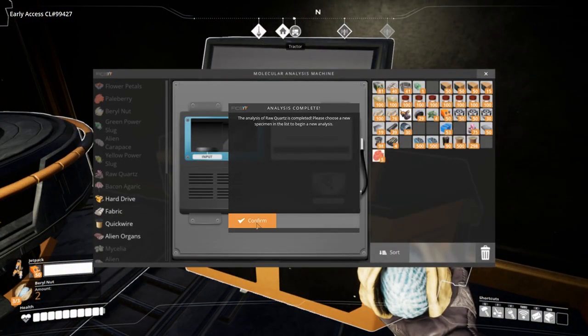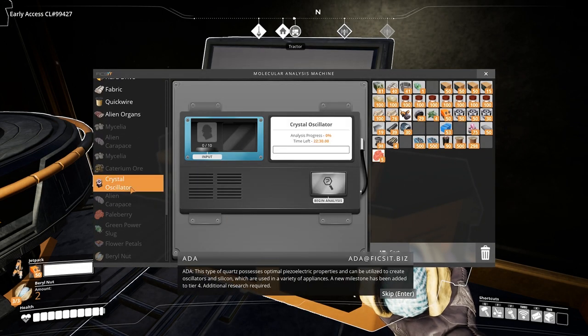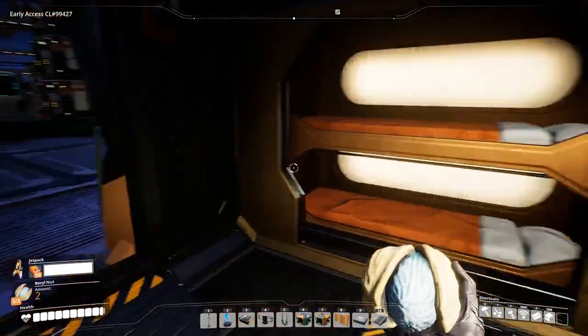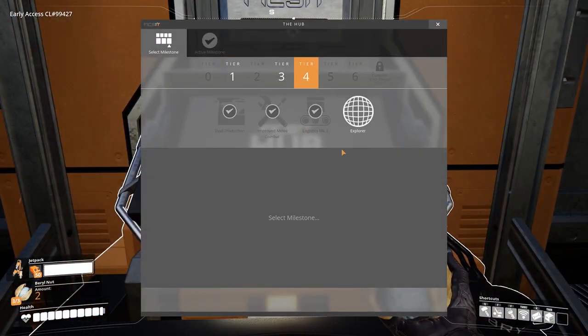Once the MAM scanner has completed, you will unlock a new milestone for Tier 4. This type of quartz possesses optimal piezoelectric properties and can be utilized to create oscillators and silicon, which are used in a variety of appliances. A new milestone has been added to Tier 4 — additional research required. Unlocking this milestone will allow you to scan for quartz nodes that can then be mined and transformed into quartz crystals. You will also unlock the map for the game.